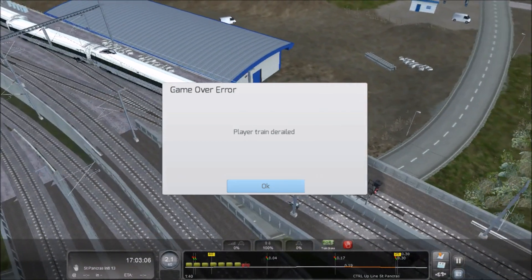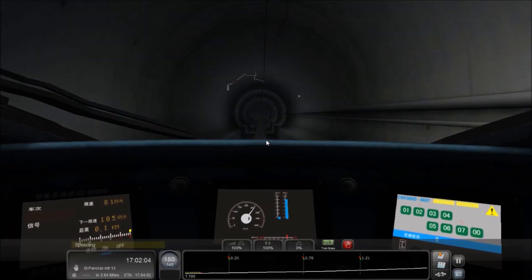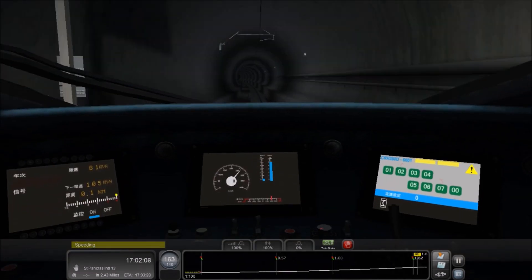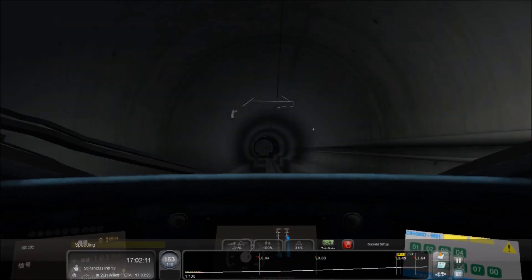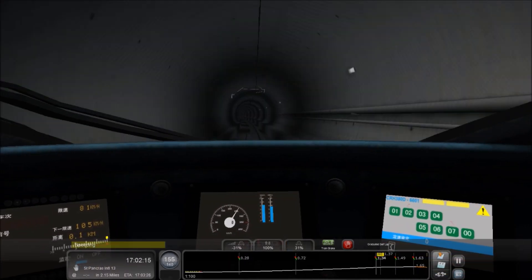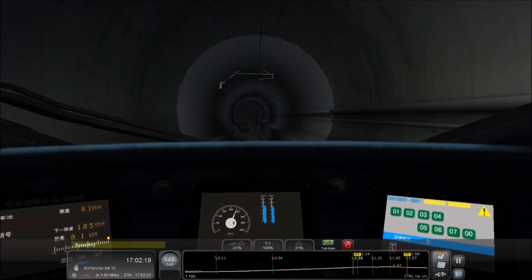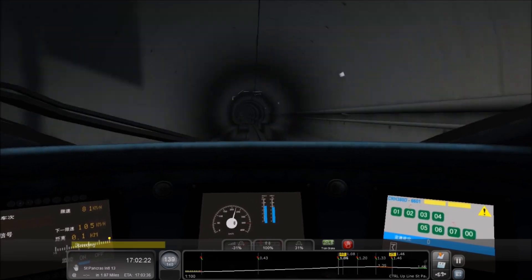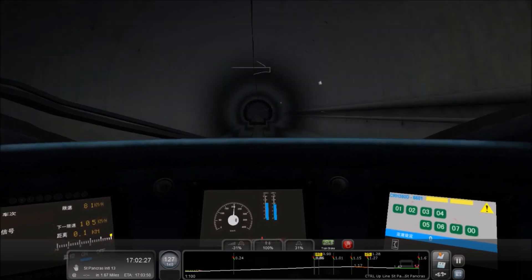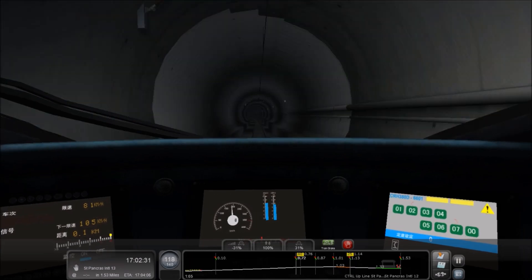I'm going to go with 90 miles an hour — we're going to go to 90 as we exit. St Pancras is about to appear on the map. We are going to go in at 90 miles an hour. By the way, if it doesn't work at 90, we're going to get to this signal we're about to approach and put the emergency brakes on. I'm hoping 90 miles an hour can do it — it's only a 40 speed limit. If I can get around a 70 and a 30, I don't see what's wrong with getting around a 40 at 90.